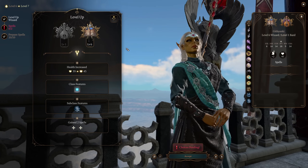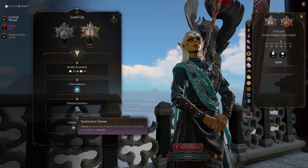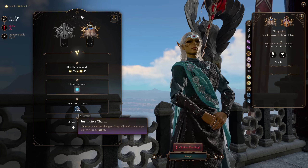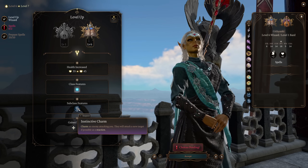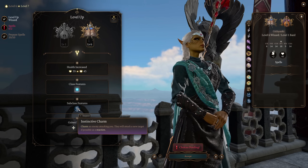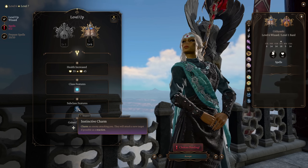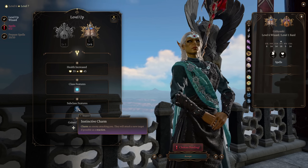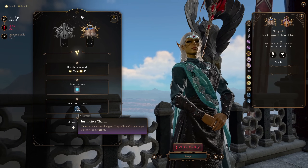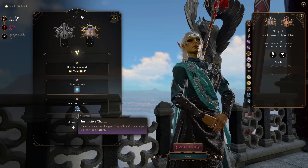At wizard level 6, we're going to be getting one of our subclass features — Instinctive Charm — which is extremely fun. Charm an enemy that is attacking you and they will attack a new target if possible as a reaction. So even if an enemy manages to break through all of your enchantment spells and goes for an attack on you, you can just say nope, and they have to attack someone else. That just makes this build great at avoiding damage. That's why I'm not so worried about that lower Constitution.